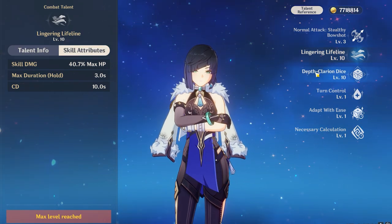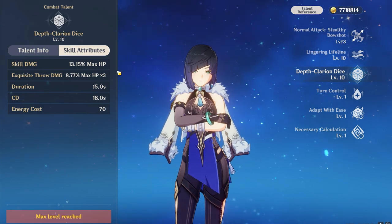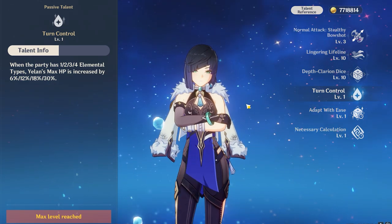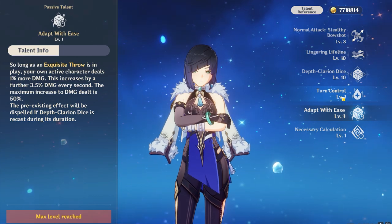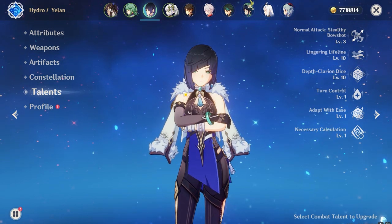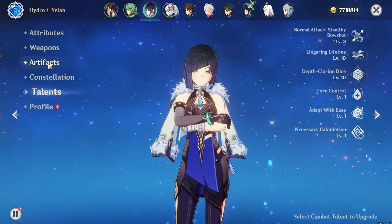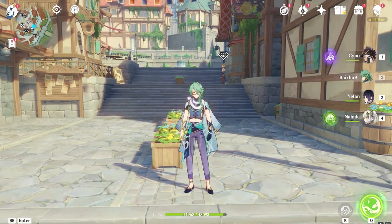Everything — the elemental skill and elemental burst — is scaled on HP percentage. He even has passive talents related to HP, same as Yelan, so if you have higher HP you're going to get hydro damage bonus. He's going to be related to everything HP. So when you're building Neuvillette, keep in mind to give him the highest HP possible.